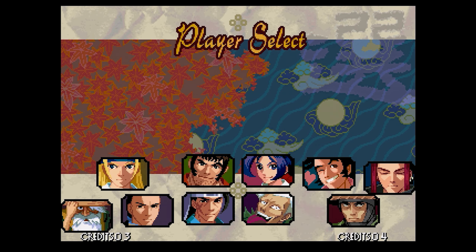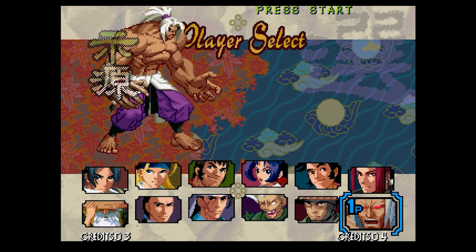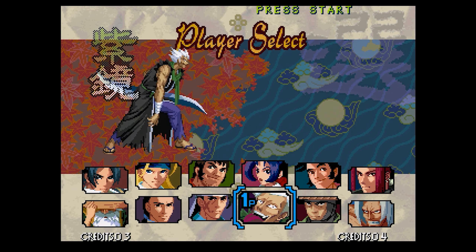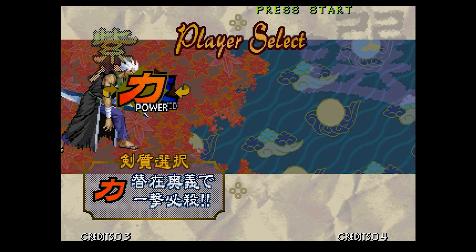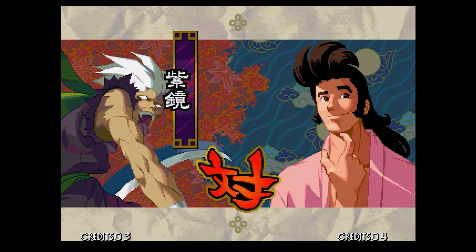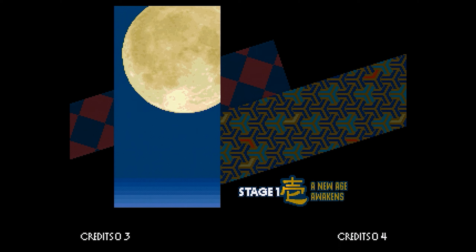It's a weapons-based fighter that uses the zoom features of the Neo Geo. You've got very familiar characters here — the majority of these are mirrored in the Samurai Shodown games. You've got Elvis in a pink bathrobe versus a psychopath with a sword that splits into two.